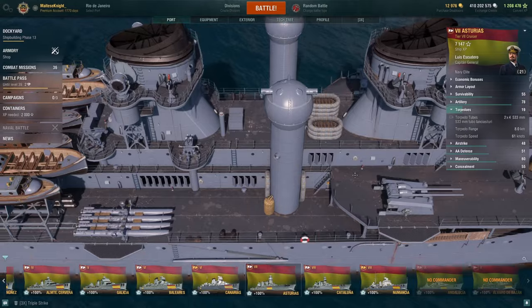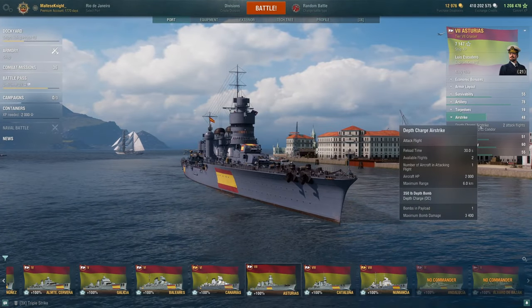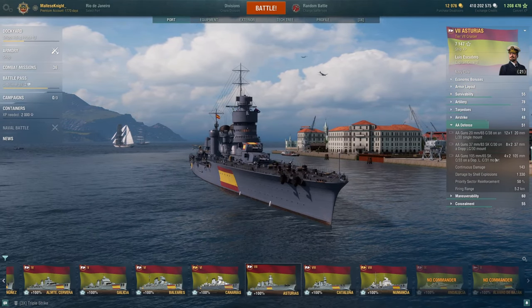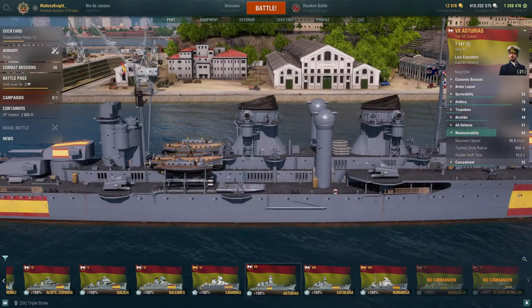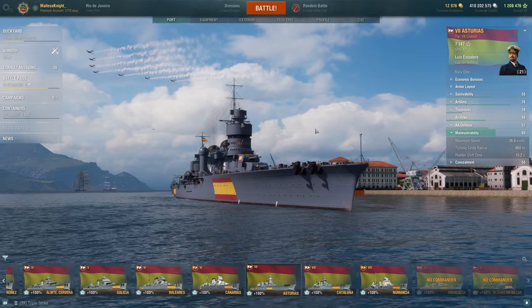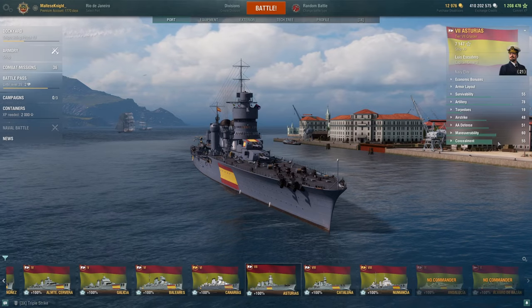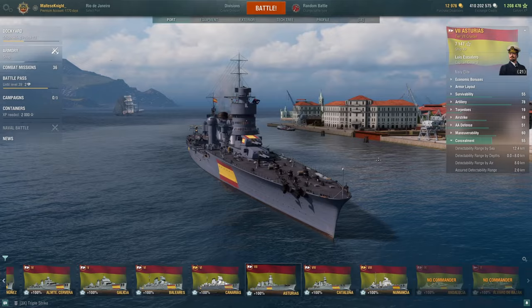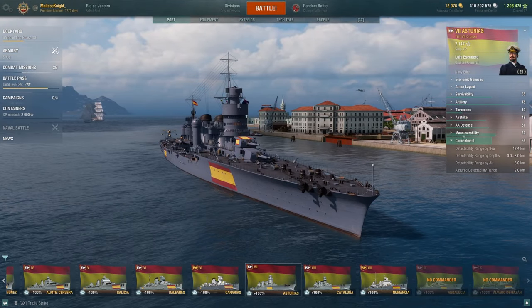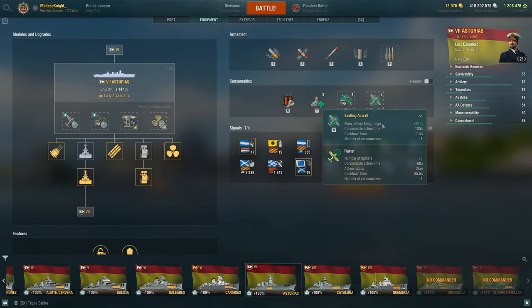Torpedoes: you have 8km torps, 4 per side. They're just normal torps — nothing too crazy about them. Airstrike ASW, which is good because it's better than ship-based. You have 6km range, which isn't too good, but it's Tier 7. AA defense — I don't think it's anything special. Maneuverability: top speed is 36.8 knots. Not too slow — actually quite fast, to be honest. The turn circle radius is quite large, and the rudder shift time is 10 seconds, so it's not too fast. For concealment, you have 12.4km detection, which isn't too good, but against other Tier 7 heavy cruisers you're actually pretty similar. That's the Asturias — we have a heal, running hydro, and I'm using spotter plane.